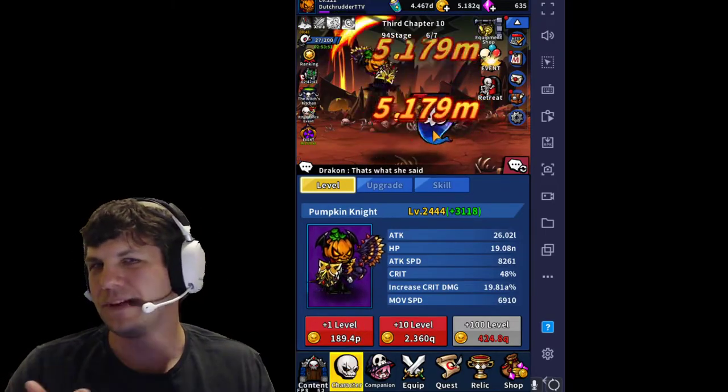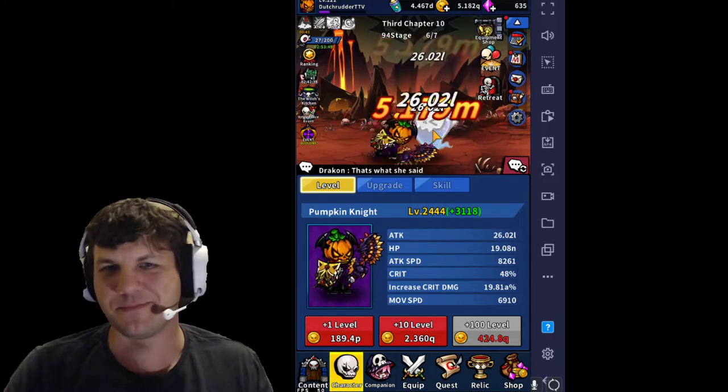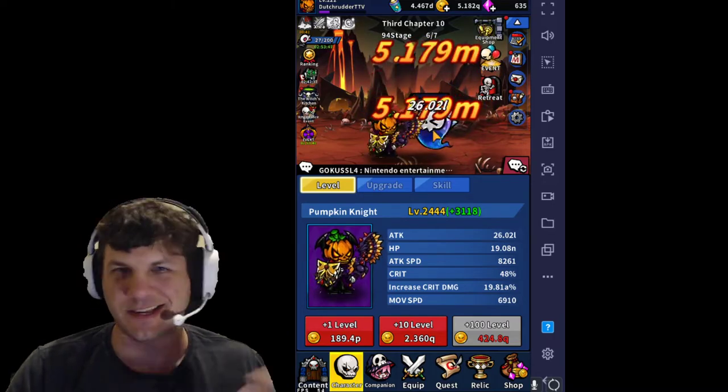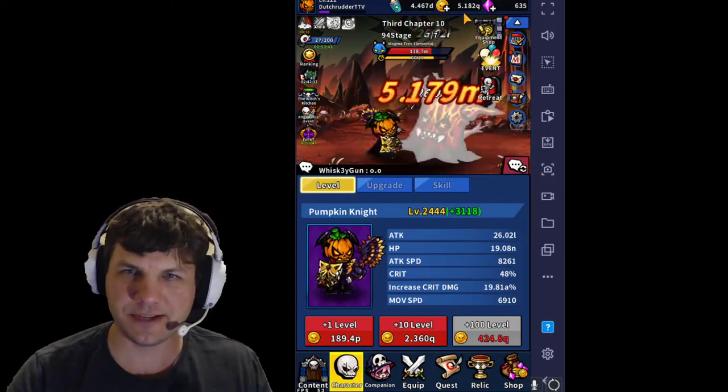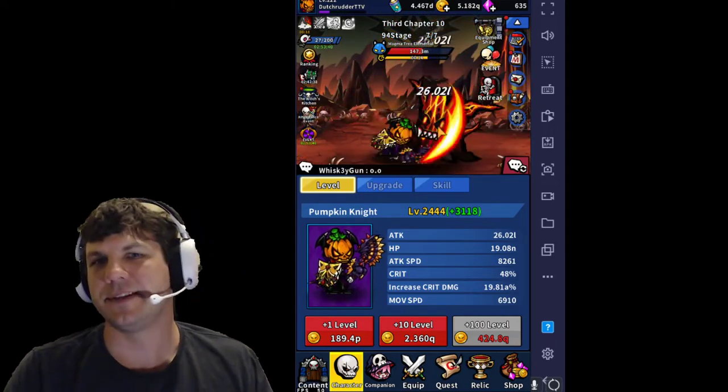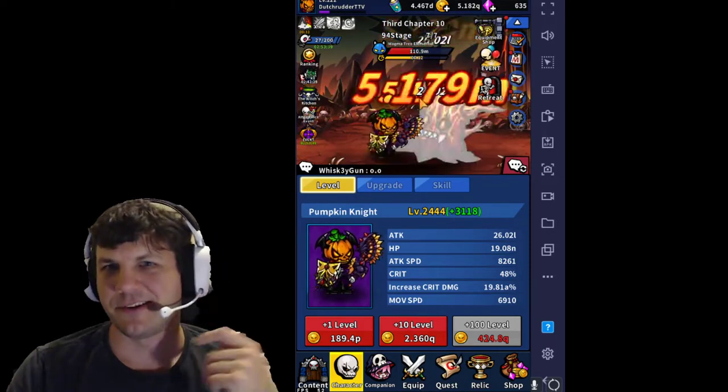The idea is you're just trying to improve his base stats, his levels, and build him up so that his attack is stronger and he kills things faster, so that you gain the resources — these batteries and gold from killing enemies — as well as a lot of other currencies too.